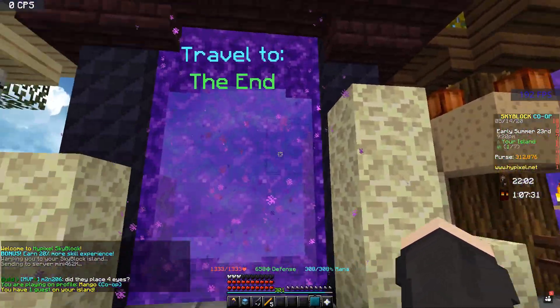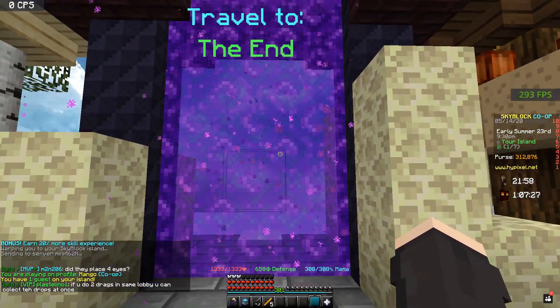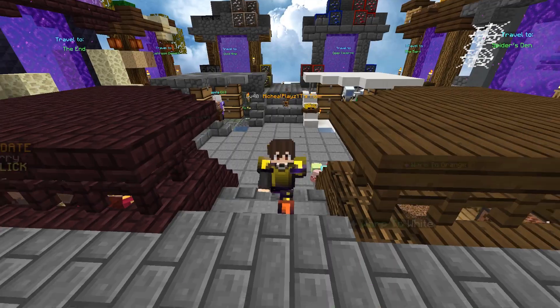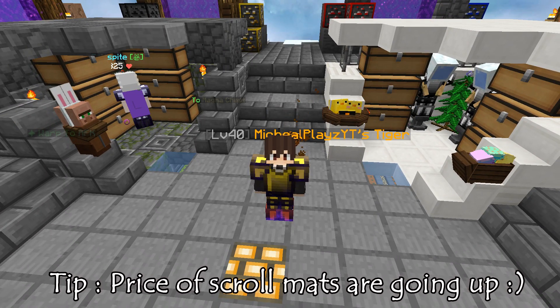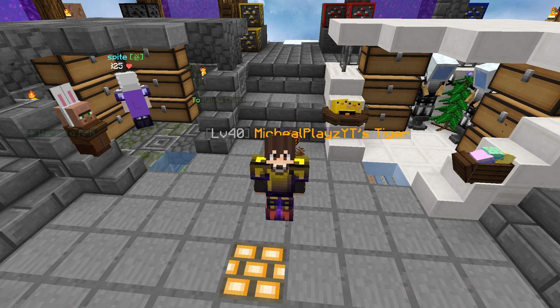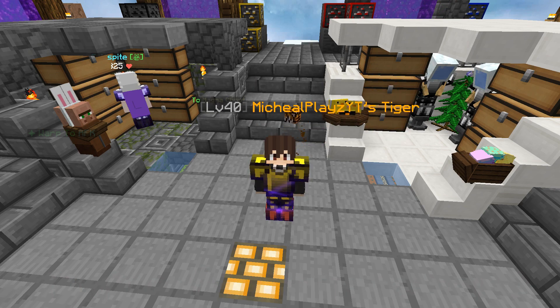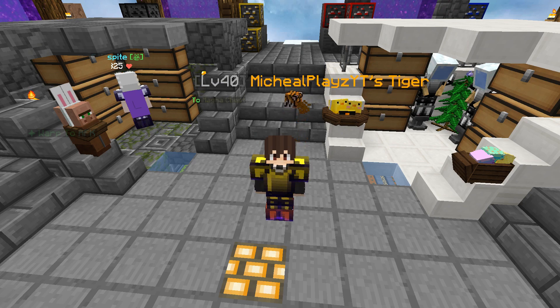Since the portals are being replaced, I think if you still have a portal you should just leave it as a souvenir, because you'll never be able to get it again. Also, one tip: if you guys have a lot of specific items needed to craft any of these scrolls, I think you should start selling them on the Bazaar because the price of those items will go up, at least for today. So you can try to sell them to make some cash and then craft the scroll after.